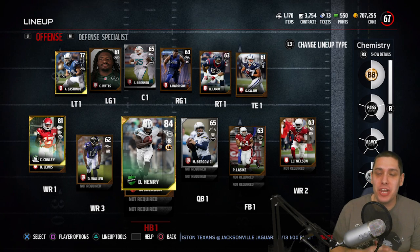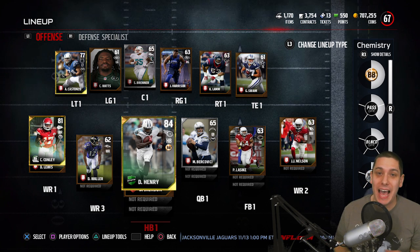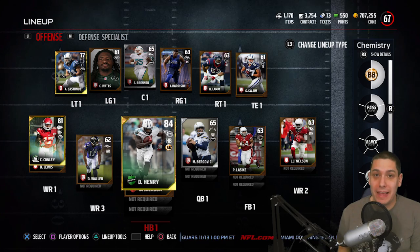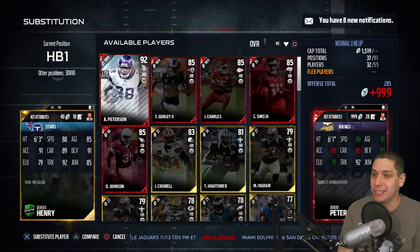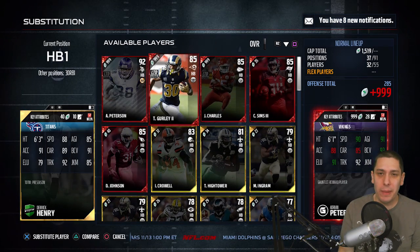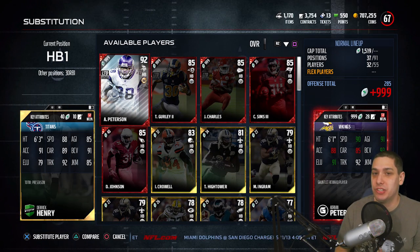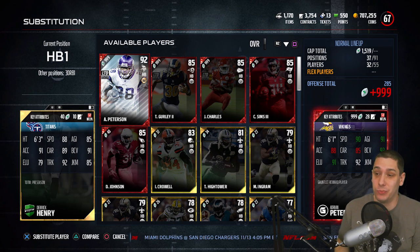Hey, what is going on guys? Clickwood here back with another episode of the Road to Red series on Madden 17 Ultimate Team. We made an upgrade in our last game, got a W. The running back we went to was Derek Henry — a lot of you guys were recommending moving up at running back. He's going for about 7,000 coins right now.